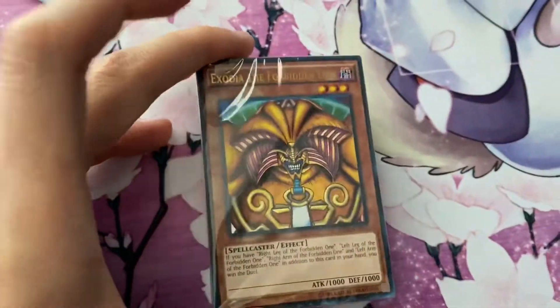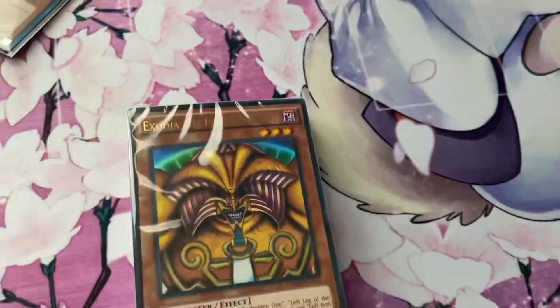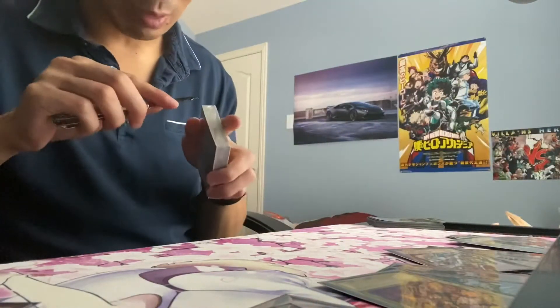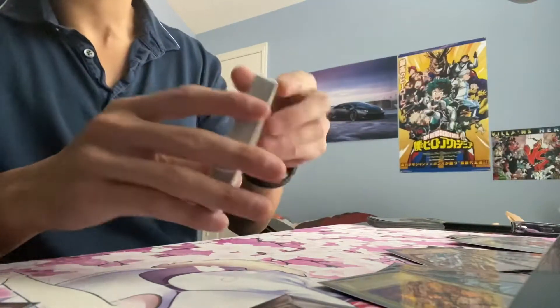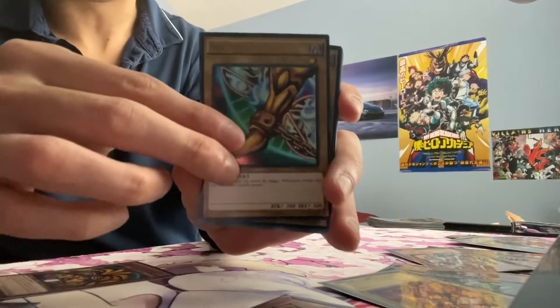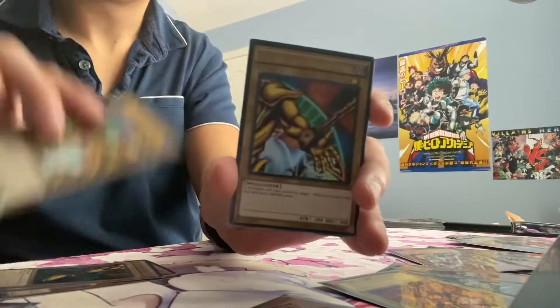The last deck that I'll be opening is the Exodia the Forbidden One. You know you're gonna be getting a very nice five-piece Exodia. Let's get ready to open it. When I first started watching Yu-Gi-Oh, Exodia was the one that actually got me hyped up for it — childhood nostalgia intensified. Let's open this packet up and see what we get. Of course you got the first piece, the head. Left foot, right foot. The arm. The other arm.